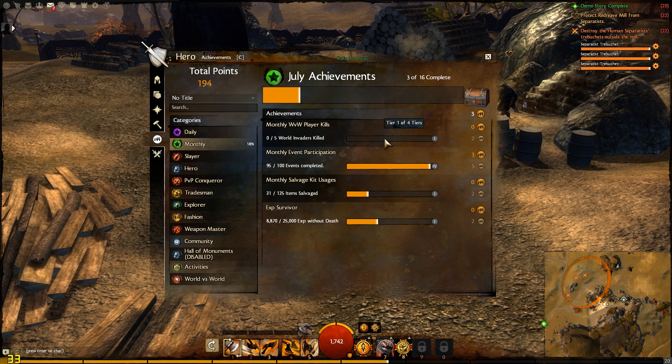Here you have your achievements — your daily achievements, monthly, and whatnot. It's your achievement tab.